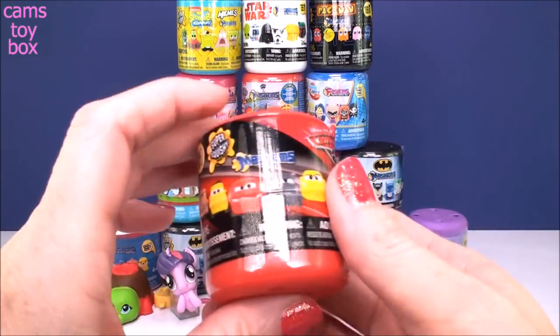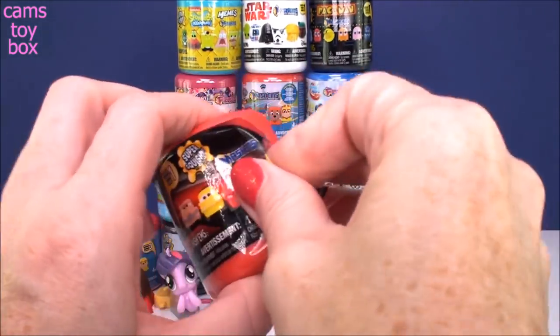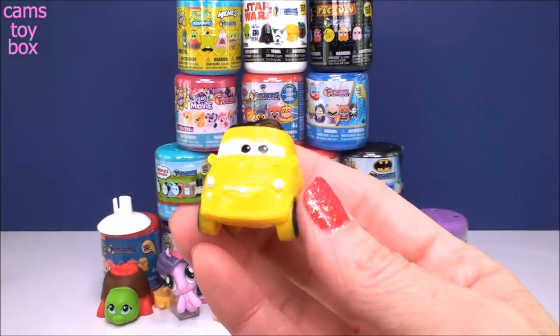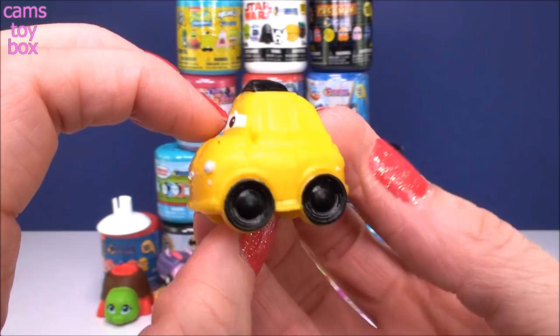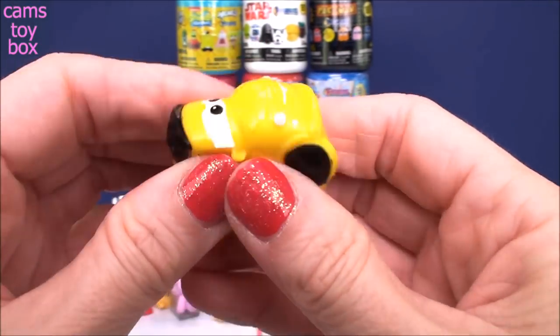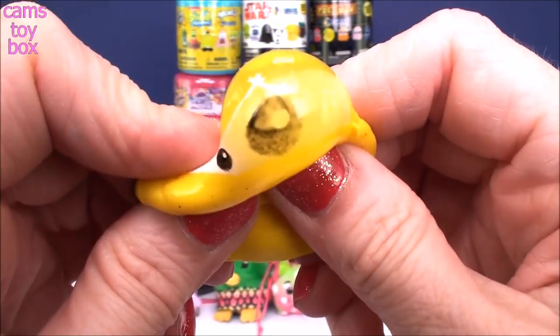I'm going to go over to this side and we'll do our Cars Mashem. This is from Disney Pixar Cars 3, the movie. And check it out — we got little Luigi, our little yellow car. He's super cool. He's also super, super squishy. These guys are small, but they are very, very, very squishy.